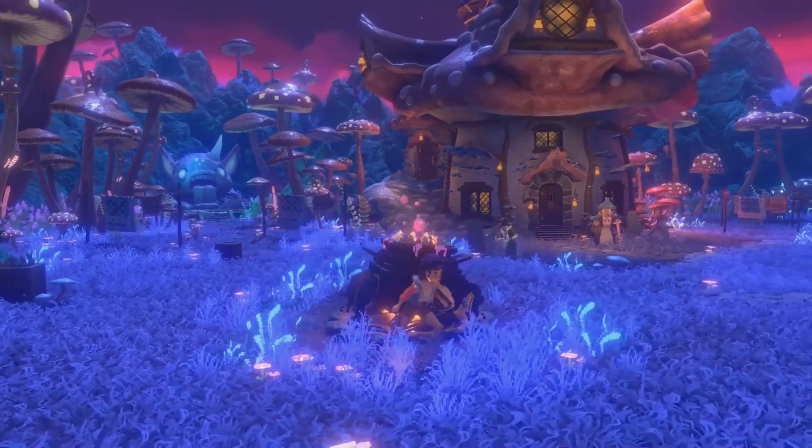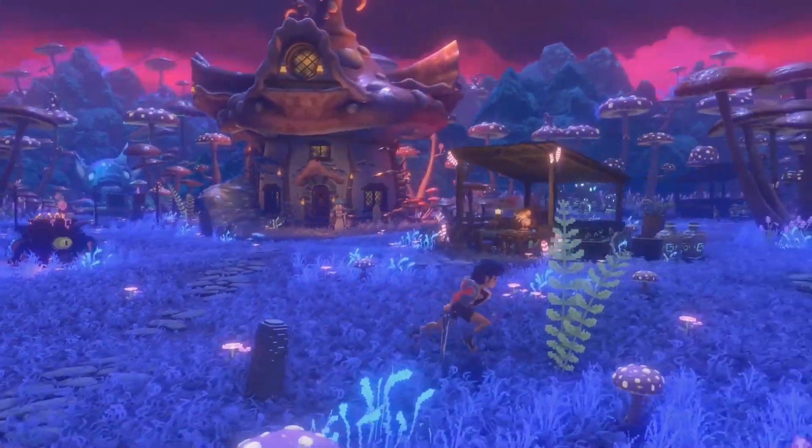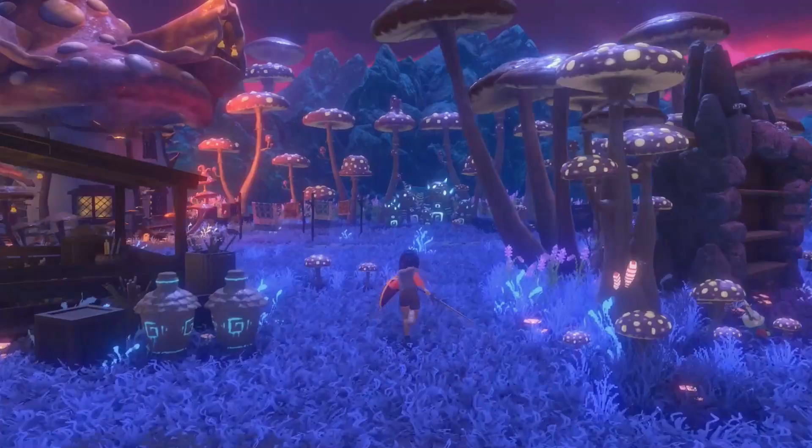What's going on everybody? If you're trying to find the four cinders for the cauldron here, I'll show you where they are. If you follow this pathway to the side here, you'll find one cinder chilling over here.